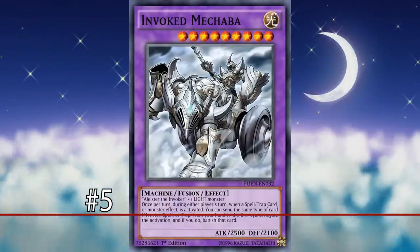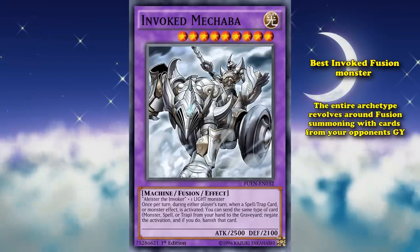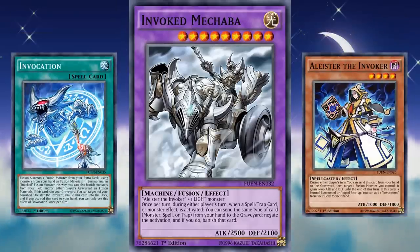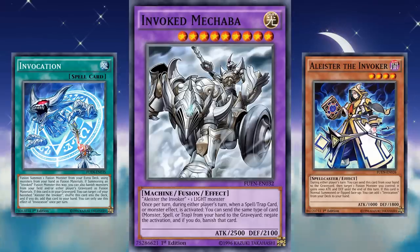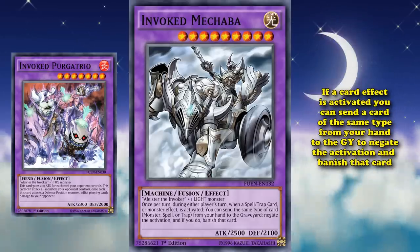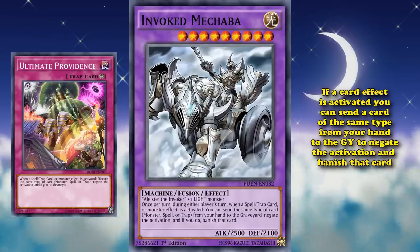At number 5 we have Invoked Mechaba. This card is kind of the best Invoked fusion monster in the archetype, which sees a whole bunch of competitive play because it's so splashable across different kinds of decks. The entire archetype revolves around fusion summoning with cards from your opponent's graveyard, and being able to perform those fusion summons easily thanks to their main monster Alistair the Invoker and their fusion spell card working in tandem to give you advantage. The archetype has a fusion monster for each attribute, and Invoked Mechaba is the light one. It has the effect where if a card effect is activated, you can send a card of the same type from your hand to the graveyard to negate the activation and banish that card — exactly like the counter trap Ultimate Providence, just in monster form with a banish instead of destruction, which is much better.